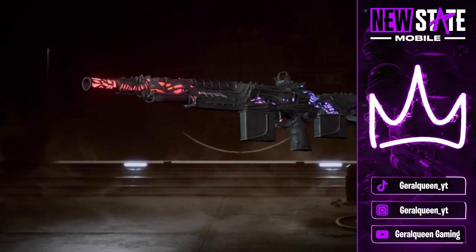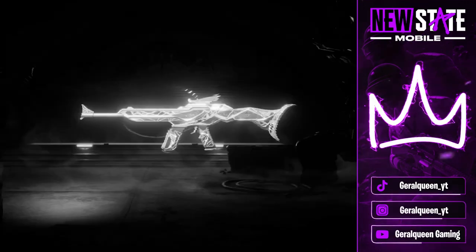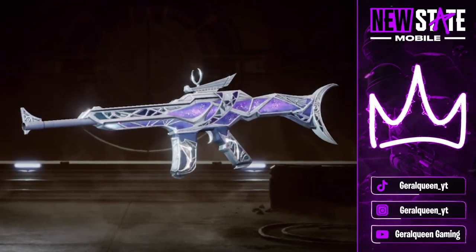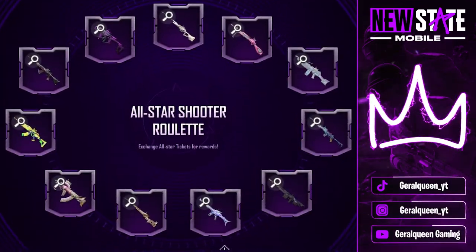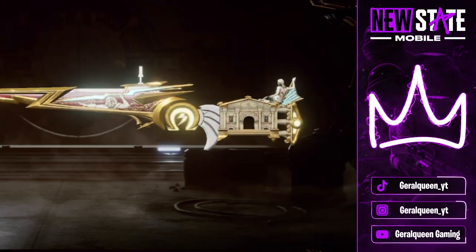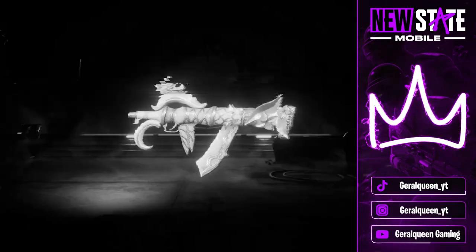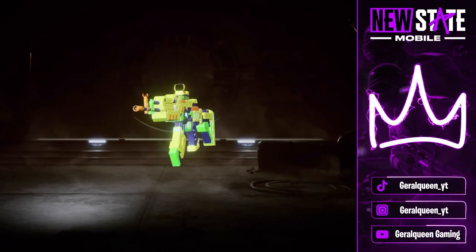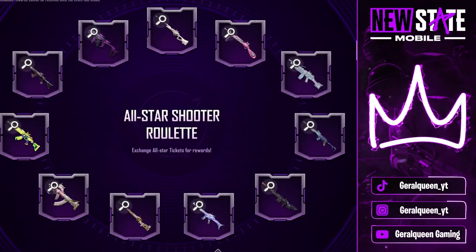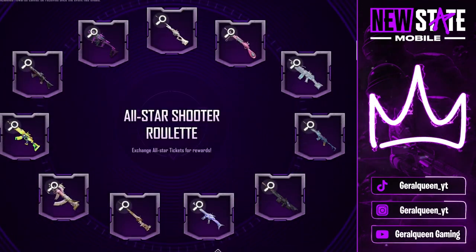First up I have the Phoenix Thief DSR-1 in my collection. I also have the Eclipse Shooter Scar-L, upgraded to level 4 which is a kill effect. Then I have the Omega Thunder M24 sniper. I also have the Very Hoppy Grozo and I've got two barrels — this is one of them. This is the Dino Blaster, and then I have the Vector Phantom Crack. So that is what I have.